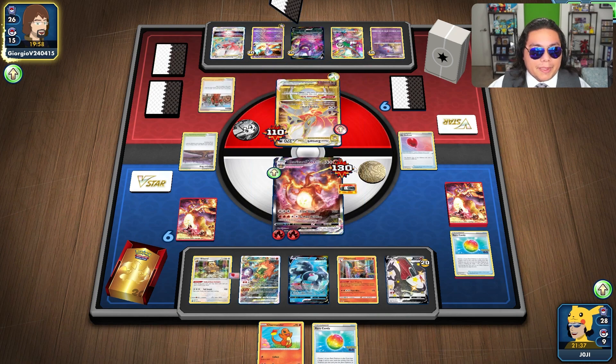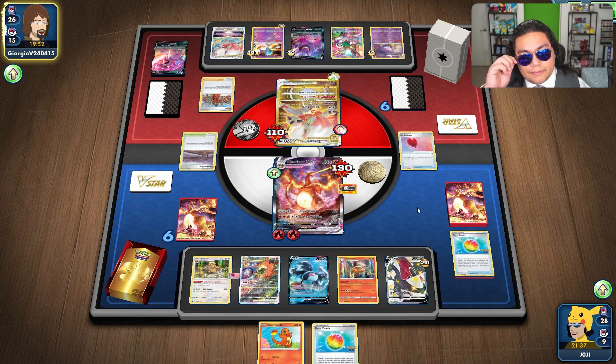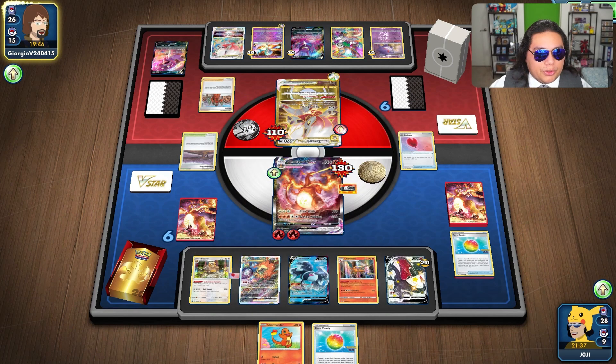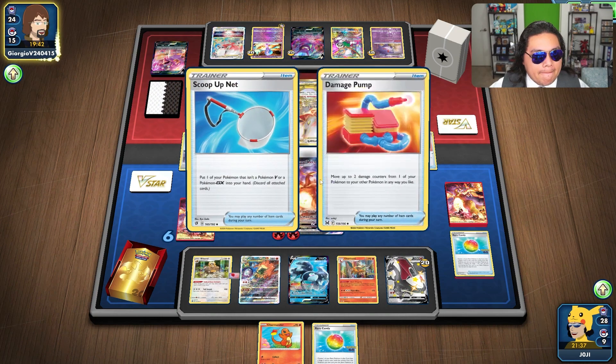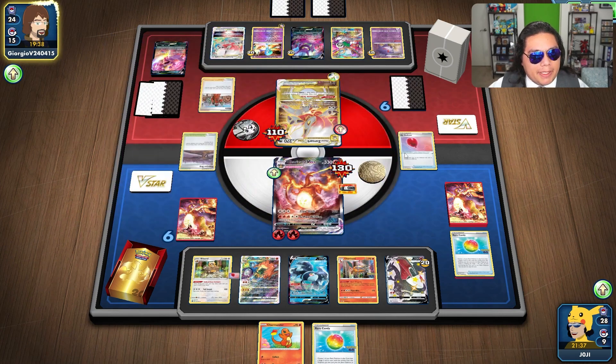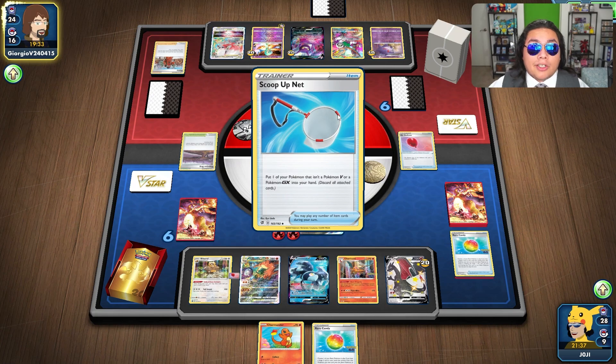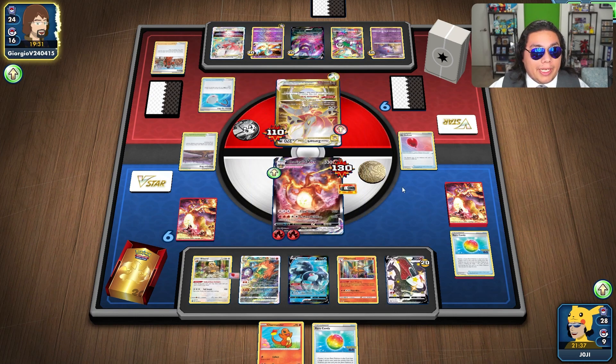Peony — they might be grabbing damage pump here. I can see them grabbing damage pump, moving some of these off onto something else. Yep, there it is. That's a good addition — Peony helps you grab items like that, and then you can use your VSTAR to draw back into a full hand.